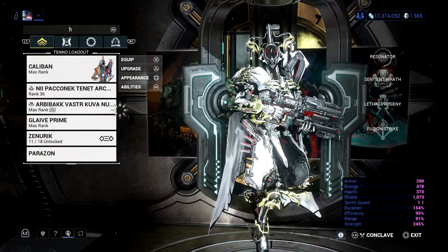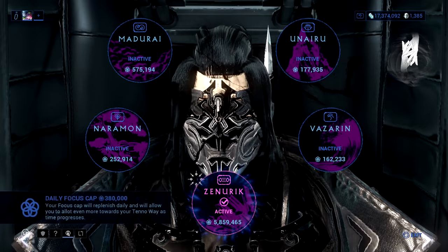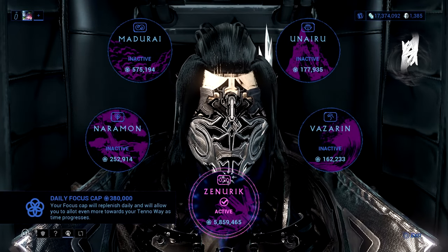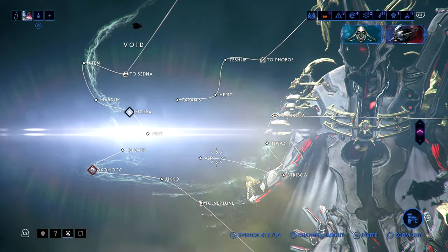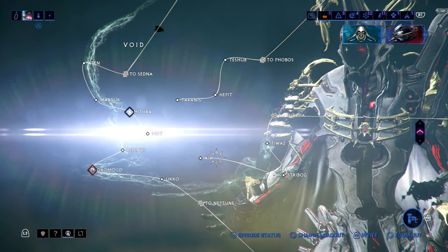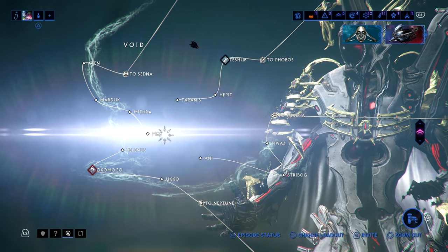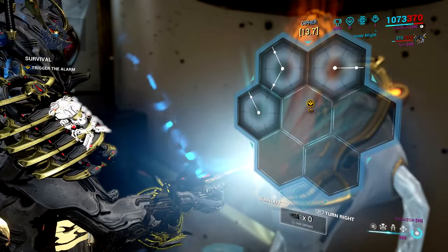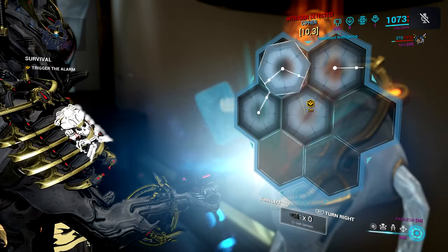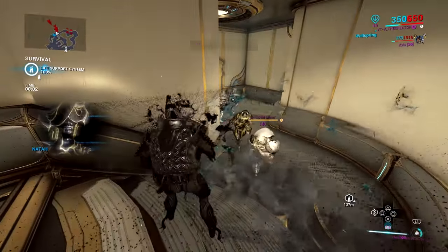One key pointer: for your operator or drifter, you want to make sure you can get energy constantly in case energy orbs aren't dropping as much as you'd like. If you have Arcane Energize, you can sacrifice Vigor and slap that on instead. We're going to Mot Survival on Steel Path. I see a lot of people going to the Kuva Fortress, but nah — Mot is where it is. Note that I do have a Molt that makes me invisible when I hack, so I apologize in advance.